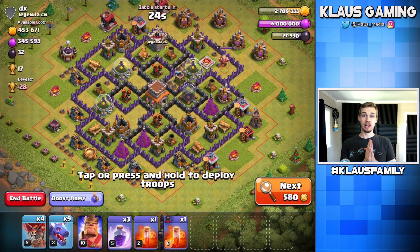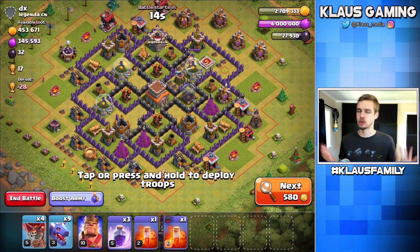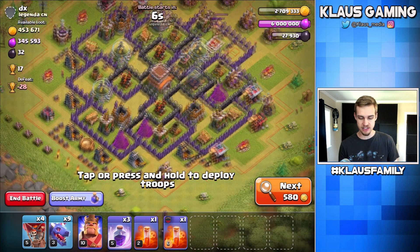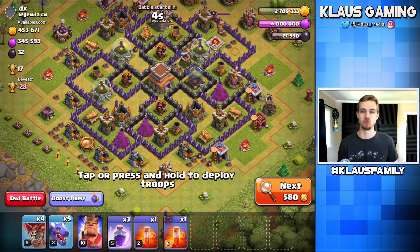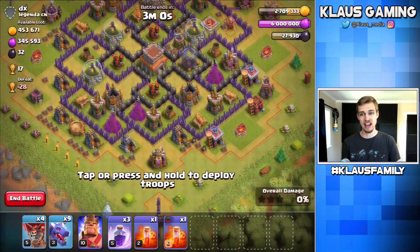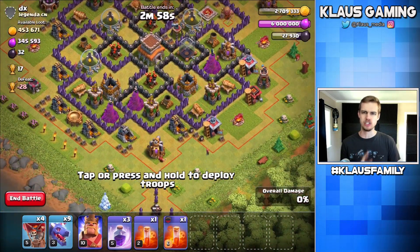Oh my goodness, guys. Wow. 450,000 gold — that's a ton of gold, but only 32 Dark Elixir. This is not going to help us in upgrading our earthquake spell, but I've still got two days until we need to do that, so it's all good. What we need to do now is snag all the gold, and this base has a lot of it. The gold appears to all be on one side of the base, but should we go for the three star? Yes, we should always go for the three star.